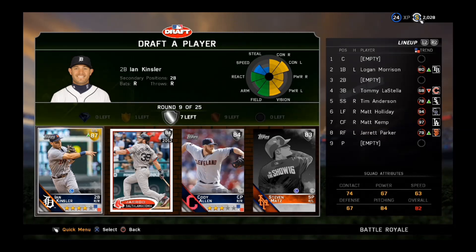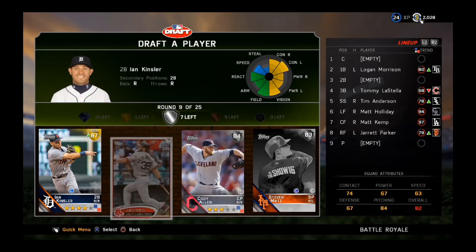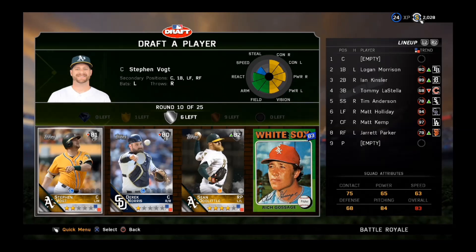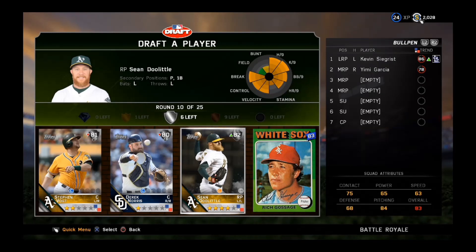A bunch of silvers, but then you get somebody like an 87 overall Ian Kinsler who just absolutely rakes. We will take him at second base — already killing it. And now we've got another draft where we can choose another reliever.